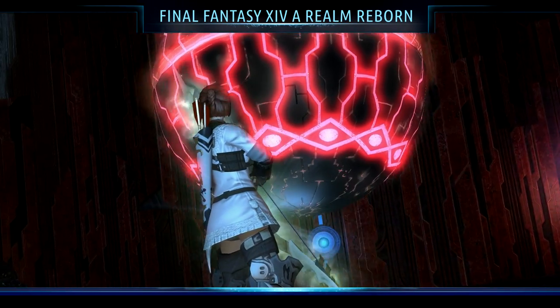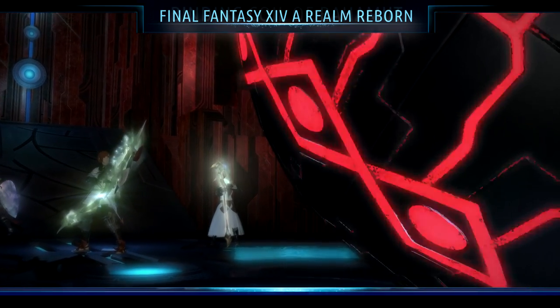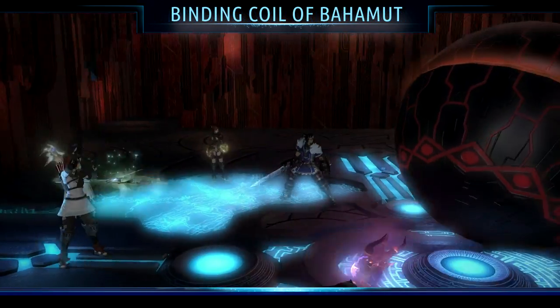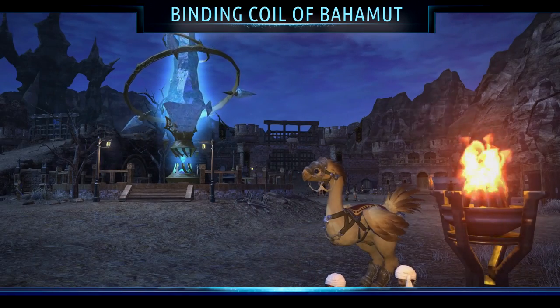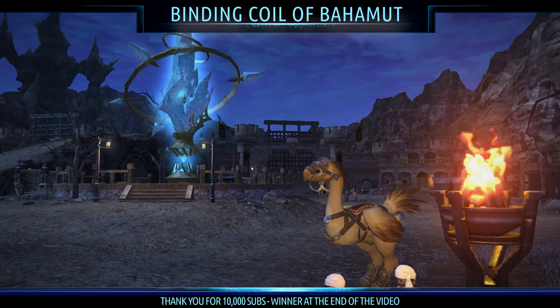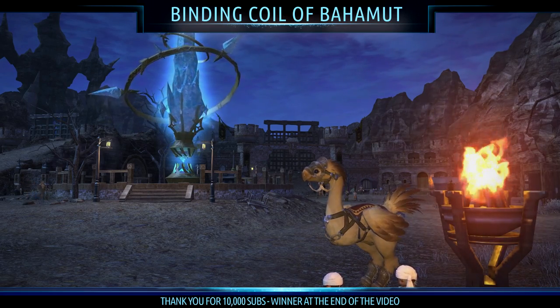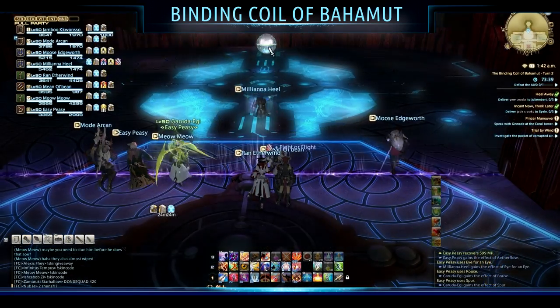Hey guys, Sheephead here with another Final Fantasy 14 video. Today we're going to be jumping back into the Binding Coil of Bahamut and looking at a boss guide for Turn 2, also known as the ADS. Before we get started, I'd like to point out that I did reach 10,000 subscribers yesterday, and I've been doing a giveaway — I'll be announcing the winner at the end of this video.